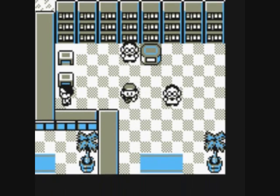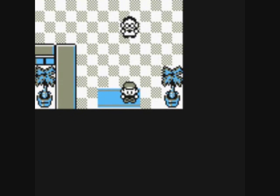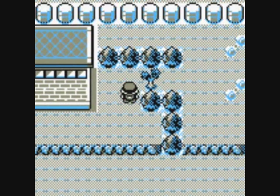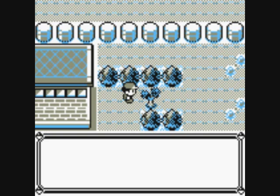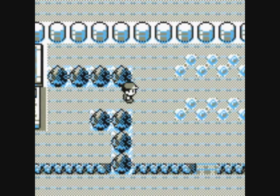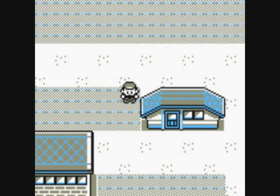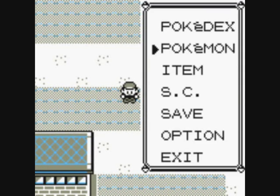Get the Old Amber checked. With the Old Amber we can get an Aerodactyl when we get to Cinnabar Island. It's an allusion to Jurassic Park. Let's fly back to Celadon now, we're done with all that.